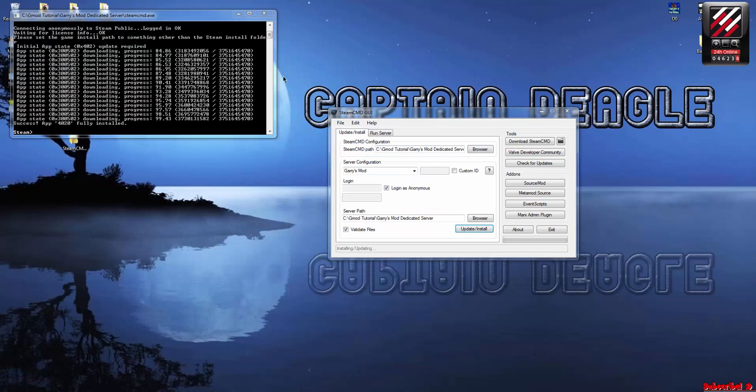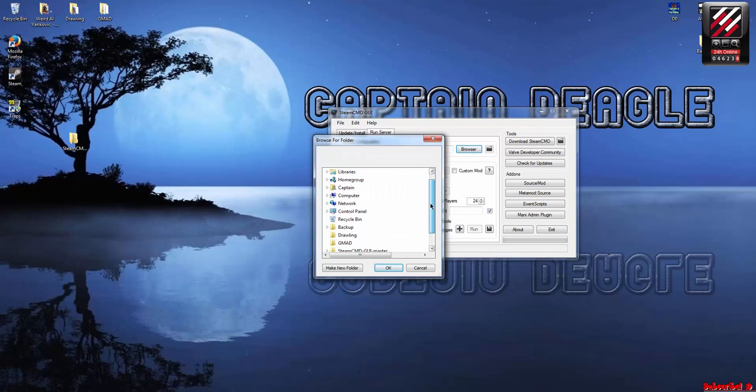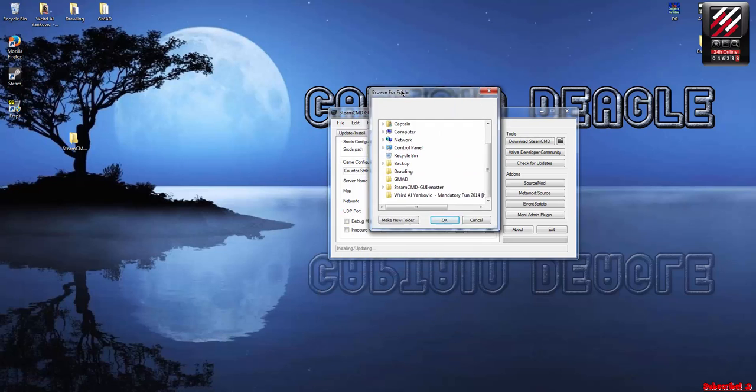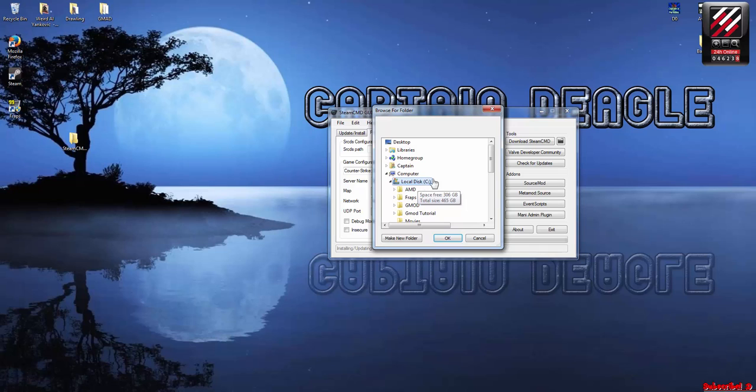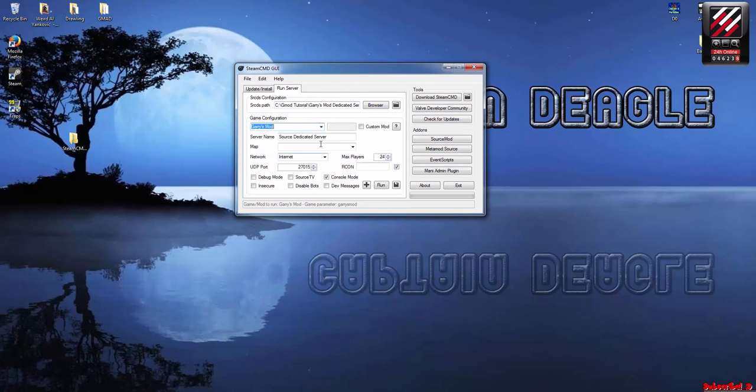Okay, I'm back guys. If you're wondering why it only shows this — apparently my WiFi went out and it stopped the download, but luckily if you lose internet and go to update it again, it'll start downloading from where it left off. Alright, so we installed it. After that, go ahead and type 'quit' in here. Then go to Run Server, browse to where you installed it, find the update/install folder — computer — Gmod Tutorial, Garrison1 Dedicated Server. Select Garrison1 DS and it should show all of that.